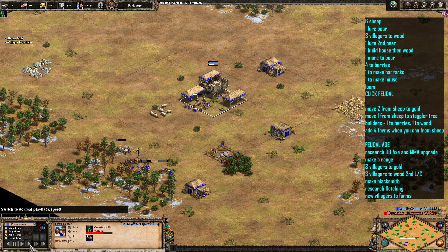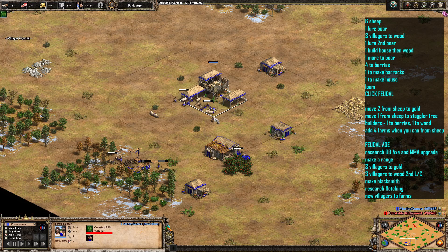This build order for the Dravidians is quite a good one — it really gives you a good early man-at-arms rush, which is going to be a little bit quicker than other man-at-arms rushes, certainly quicker than a standard build. Although they don't really get a Dark Age eco bonus, tweaking the build does allow you to get up to 20 population as opposed to your standard man-at-arms build order. As you can see, we've just split those villagers onto sheep there, just waiting for one more to come out for the berries.